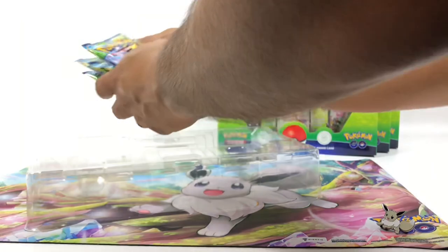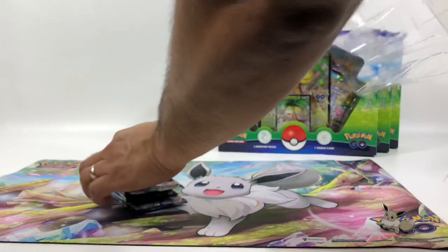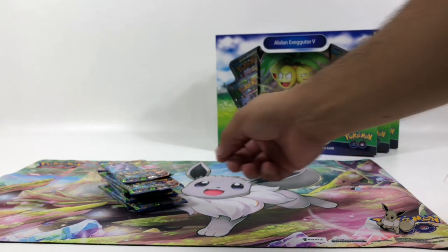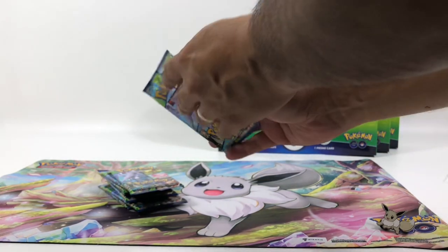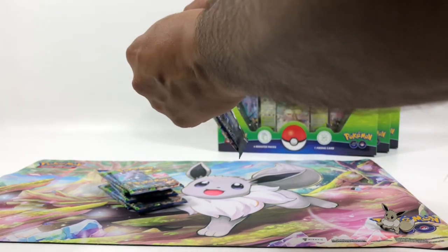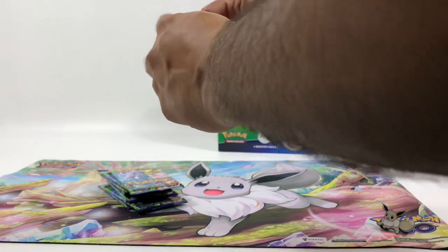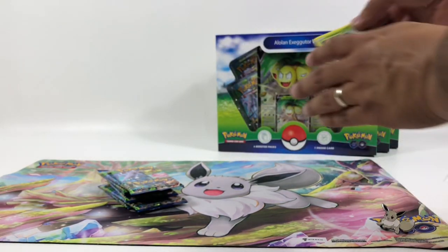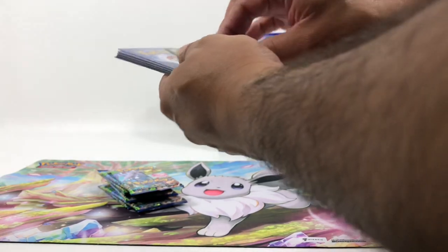Hopefully we get some pretty good pulls — cross your fingers! I hope we get some holographic cards. I know I like the holographics, yeah, and I like the holos too. Let's see what we got in this very first pack. Oh yeah, that's Bulbasaur!